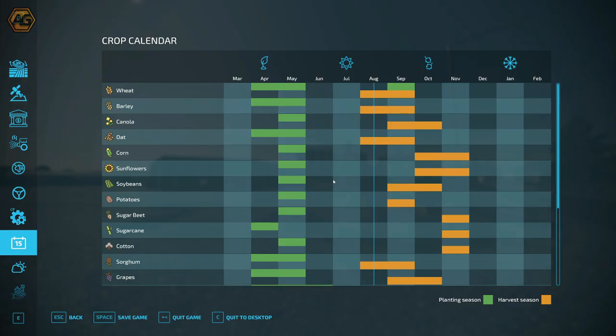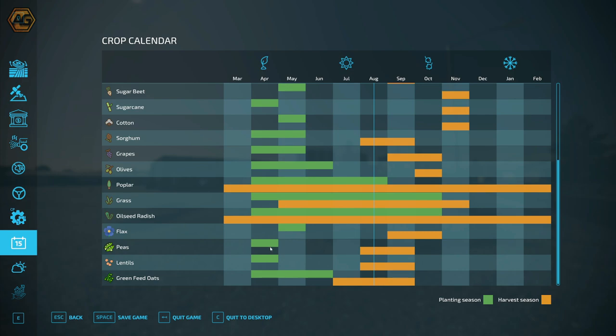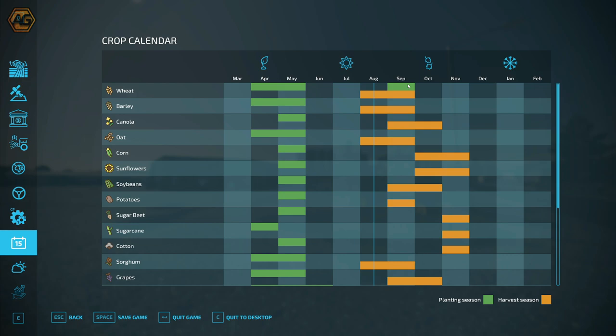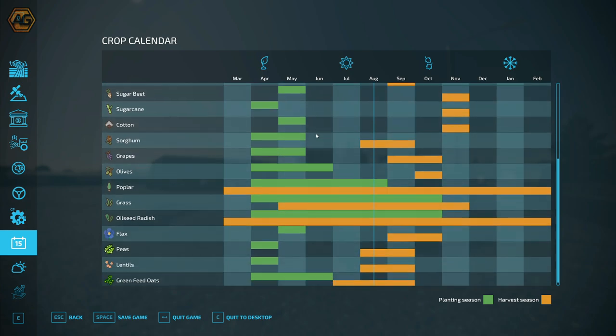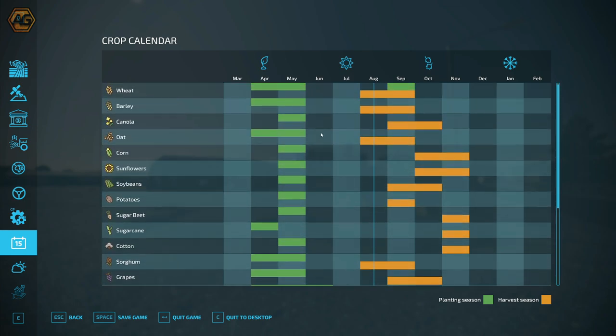There's also a custom crop calendar - a lot of things are planted through April and May, including peas and lentils. There's even green feed oats listed, which wasn't mentioned in the description - I'm not sure if those are actually working or just added to the calendar. It looks like wheat can be planted in September, so you can get some winter wheat in. There doesn't seem to be much opportunity for double cropping, but that may not be practised in this area.